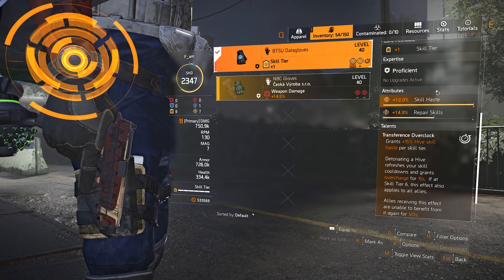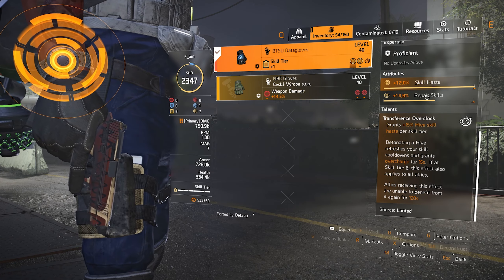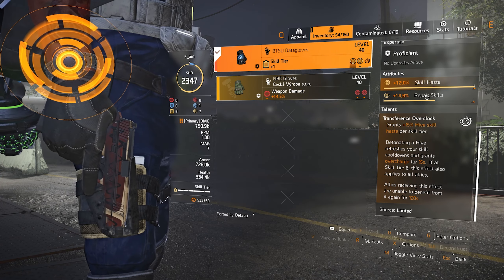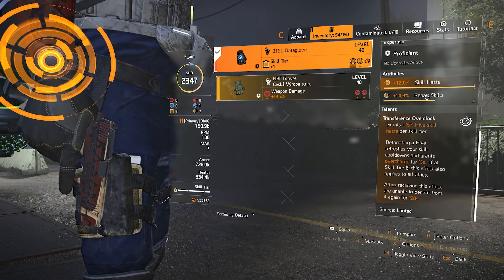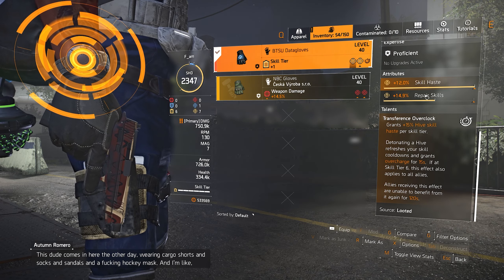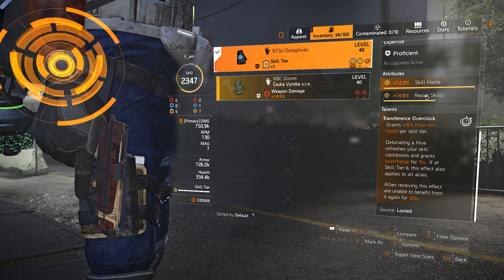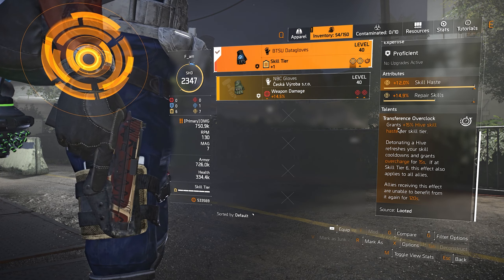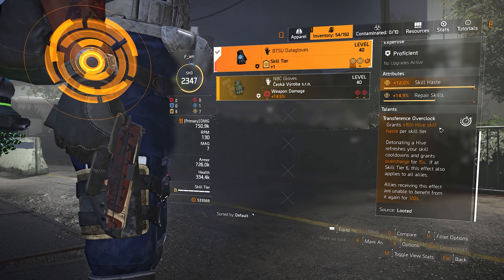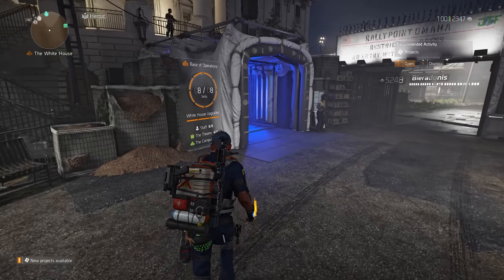The last piece of the build is the BTSU gloves. The BTSU gloves allow me to get overcharge, which gives me two benefits. The first is extremely powerful heals with my chem lancer, and the second is extremely high skill haste — meaning I'll be able to get my healing hive back in maybe 10 seconds. Even if I had zero or one or two charges, I destroy my hive and then in 10 seconds I have all 13 charges back and ready to use. It also works great for teammates running revive hives, since using overcharge every few seconds means they'll always have a revive hive ready. The BTSU gloves also give 15% hive skill haste per skill tier, so even without overcharge my healing hive has high skill haste, allowing me to spend more attributes on repair skills.